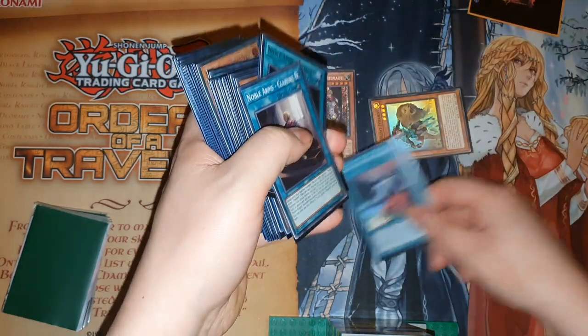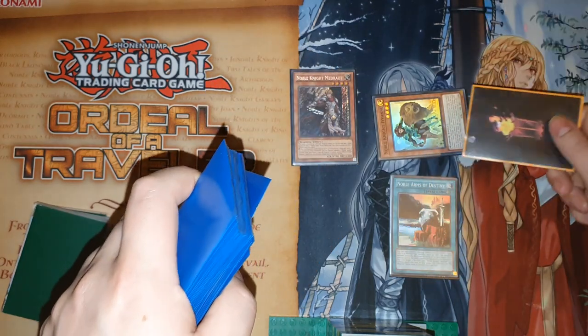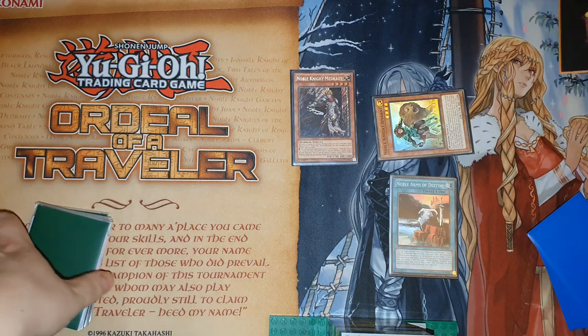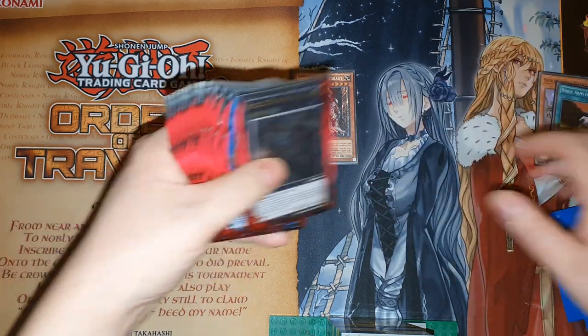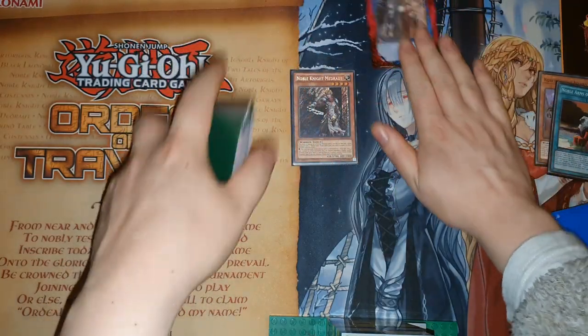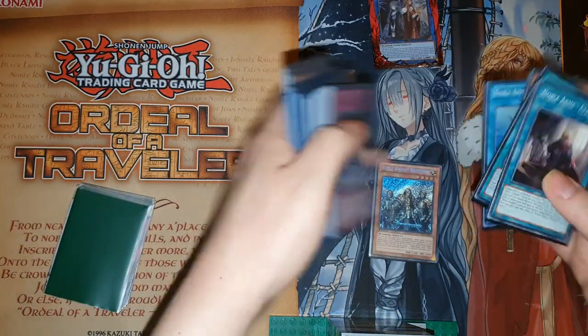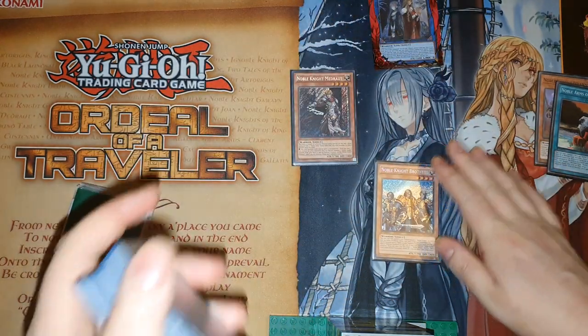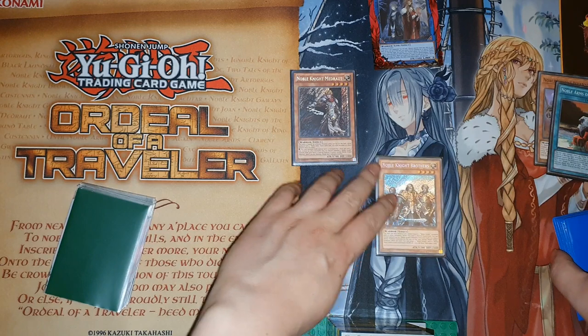Destiny will get destroyed, Destiny's effect re-equips to Ivan. Ivan's effect summons a token, and then you're going to link with the token and the Ivan, sending the Noble Arms of Destiny to the grave to summon Isolde. Isolde on summon will search — we're going to get Noble Knight Brothers for our next turn. You cannot summon Noble Knight Brothers or use its effect for the rest of this turn — that is important.